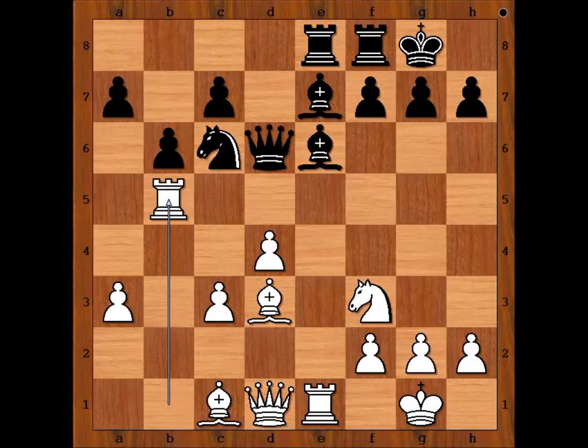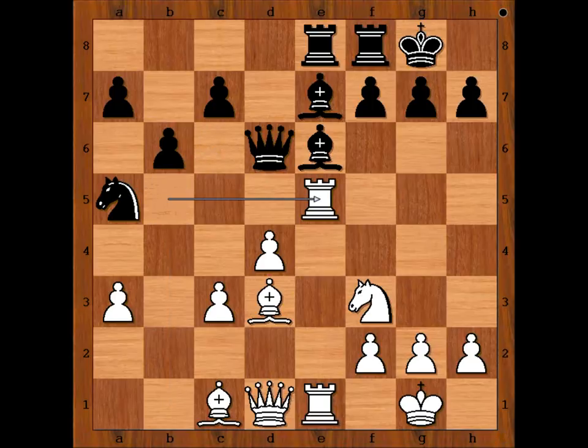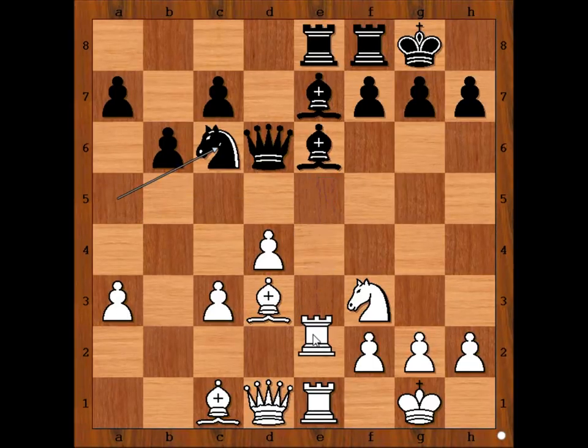Rook to b5. What is the rook doing here? It is actually the start of a very interesting maneuver — we will see shortly. Knight to a5. Rook from b to e5. Knight to c6. And now rook from e5 to e2. Amazing, isn't it? Rook from a1 to b1 to b5 to e5 and now to e2.